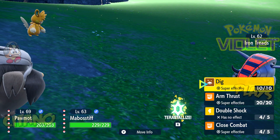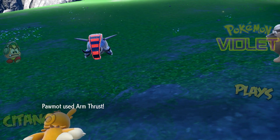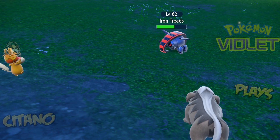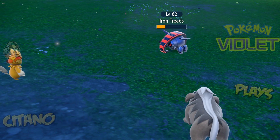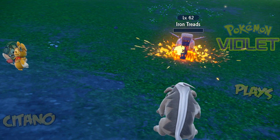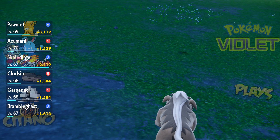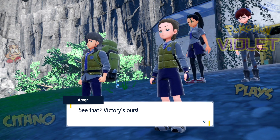Ground itself is super effective against it, but we are using a fighting type. Let's go with Arm Thrust — once, twice, critical hit as well, a third hit, fourth hit — it's a four-hit! Pretty good. Iron Head is more effective because it's a Steel type move. Fire Fang from Ambasith is super effective because Steel is weak to fire. And down goes Iron Treads! Good XP as well — almost like Chansey-level XP. Victory is ours!